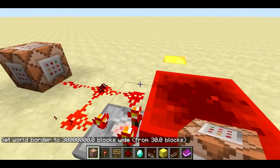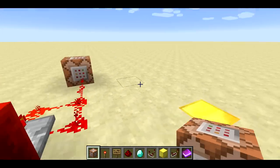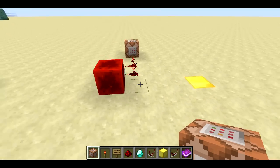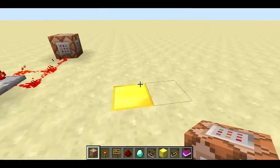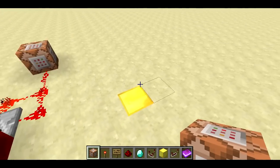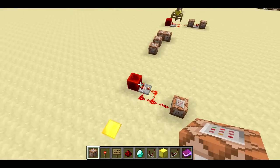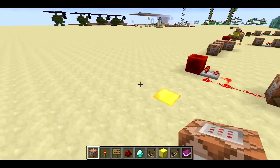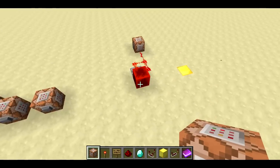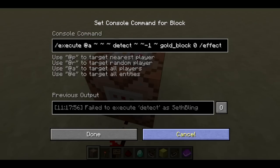This is the first time we've ever really been able to detect blocks relative to players and then do something with that. If I jump normally, nothing happens, but this command will give me jump boost if I'm on top of a gold block. Jump on the gold block — I get the jump boost. Step off, and after a second I lose the jump boost. You can chain these together by using execute detect, execute detect, so you can detect multiple blocks relative to the player.